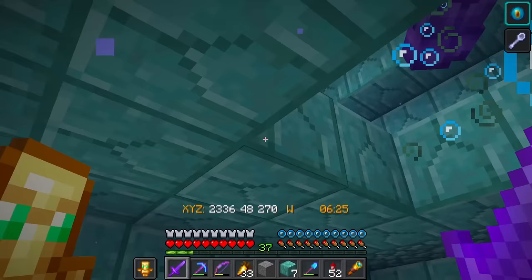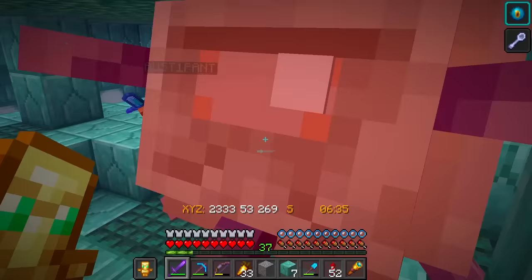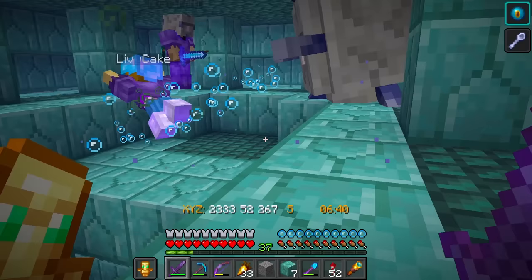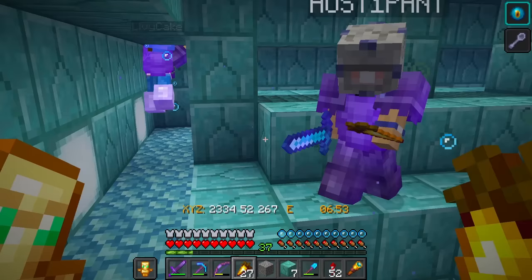He's right here - this place is a maze! There he is, right next to us. Get him, Livia - ouch, ouch! I'm going to die, I don't have any food! Here, take that - get the carrots. We did it! Oh, the mining fatigue is going away! I'd love to have that head - yes, here you go.